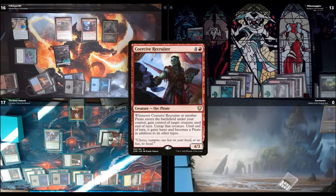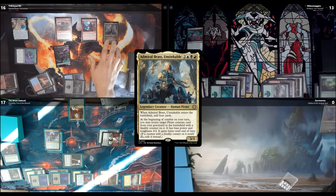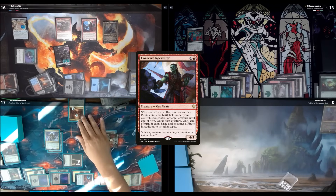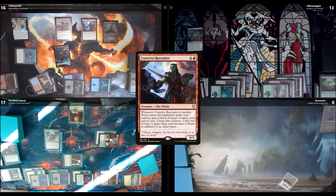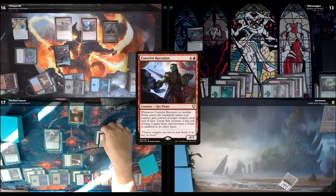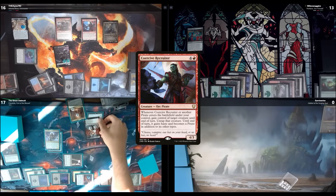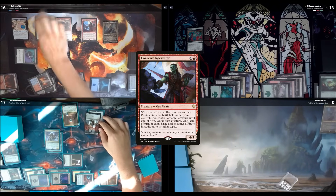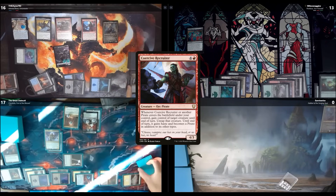Wait, does it untap it? Yeah it untaps it. Oh no! I should have sacrificed it when you asked if I had a response. I was going to start sacking things. You can swing out for the win now! I'll go to combat — my commander triggers, I steal another creature, I'll take your commander. I'll swing and kill you with the big flyer, then swing everything else at Devin and kill him too.